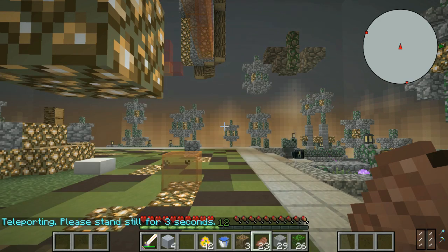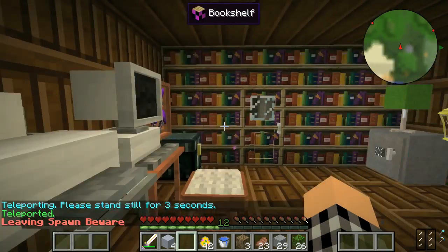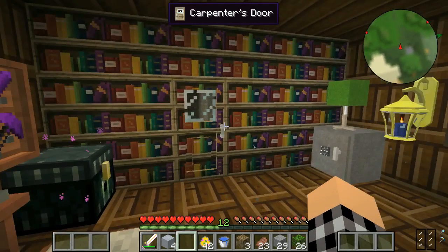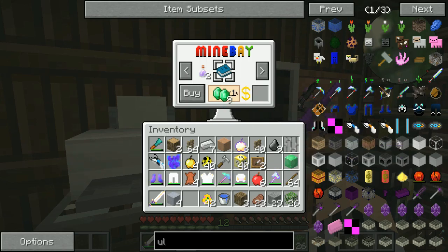I'm going to go home and show you around our base. This area is what I want to call the office - I built this bit. I didn't realize that on the computer you can buy things - it's not eBay, it's MineBay. You can buy hard clay, a skeleton skull, a saddle, horse armor, enchantment bottles. I'm going to get one of the recipe books just to see what it does.